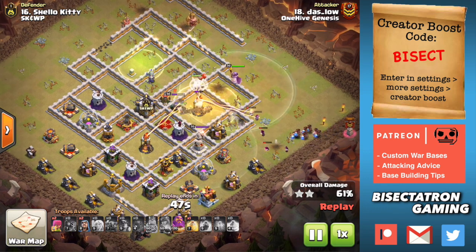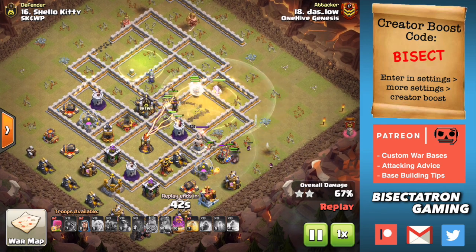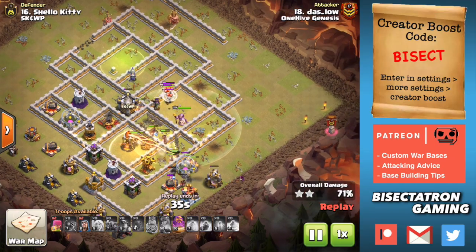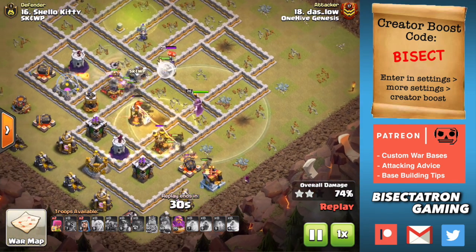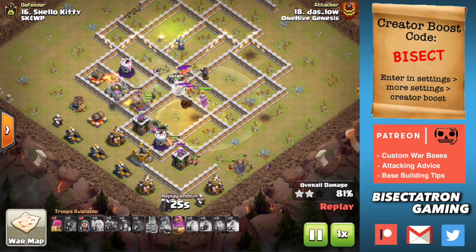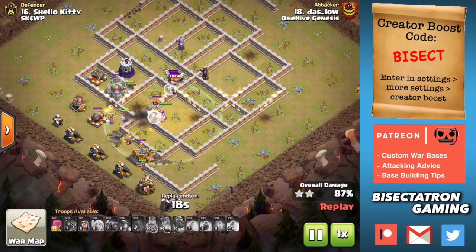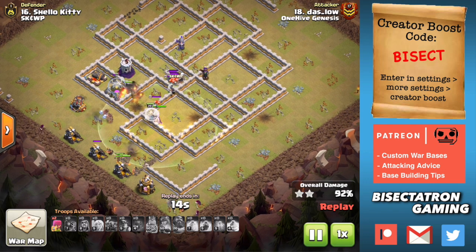There come the Hog Riders — maybe slightly late once again, but they're definitely going to get value here, taking out defenses, moving through the base. The reason you put Hogs and not Miners is because the Miners, deploying that far out all the way on the back right side where the Clan Castle marker is, the Miners are just probably going to target buildings on the outside of the base, not go through the middle, which is what you want. So the Hog Riders are going to be more effective, heading straight in, taking out those defenses, finishing off the base more effectively as you get down to those last few buildings.